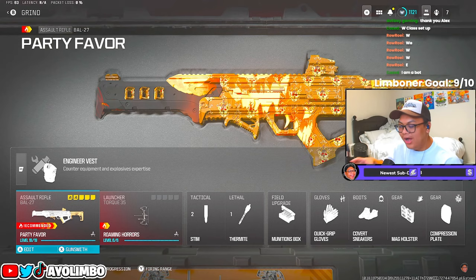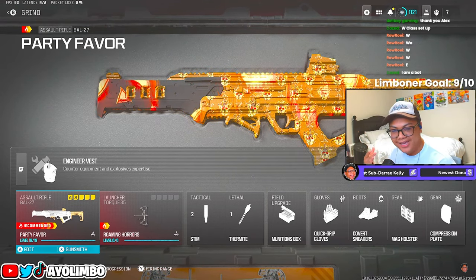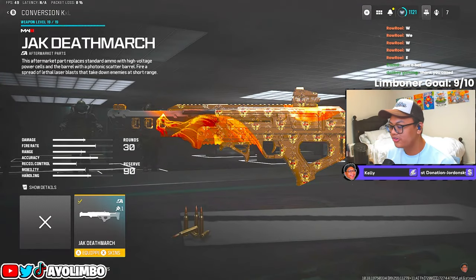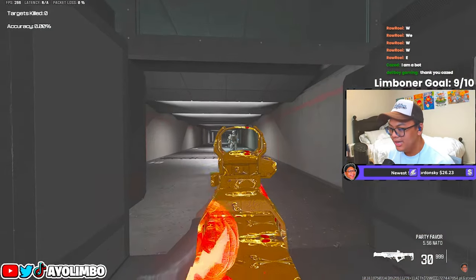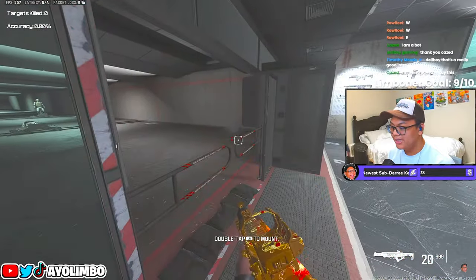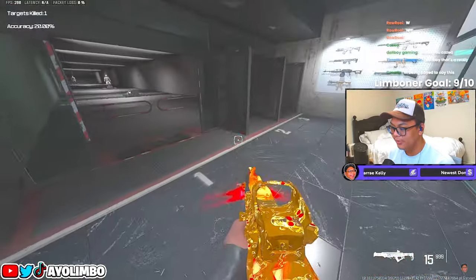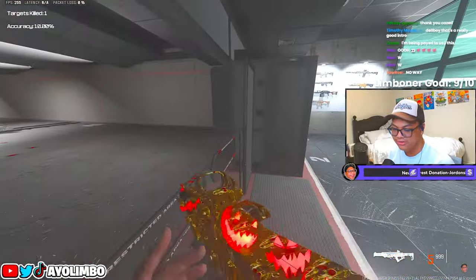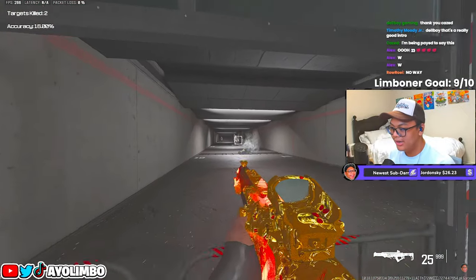First things first, if you guys want something unique and different to spice up the games, use the BOW 27 and then put on the Jack Death March conversion kit. If you're wondering what that does, it literally turns it into a laser gun. On Shipment and Stash House, this has basically zero hip fire, so play Domination or Hardpoint, play objective, and this gun is absolutely fun — look how accurate it is.